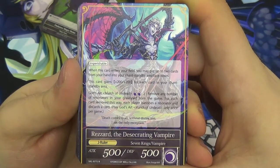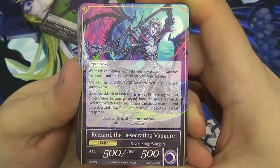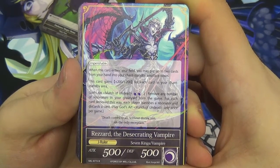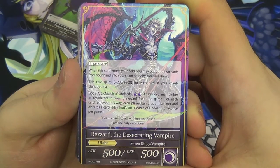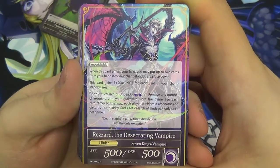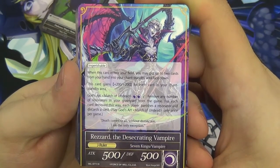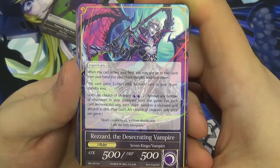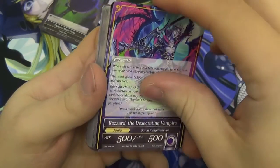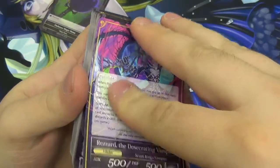Remove any number of resonators in your graveyard from the game — and all of a sudden his first ability starts to make sense. For each card removed this way, each player banishes a resonator and discards a card. So this is basically a very big way of board wiping — just wiping the field clean of everything. If you don't have anything on the field, your opponent has to get rid of theirs. You have to discard, but that's never too much of a problem for darkness.